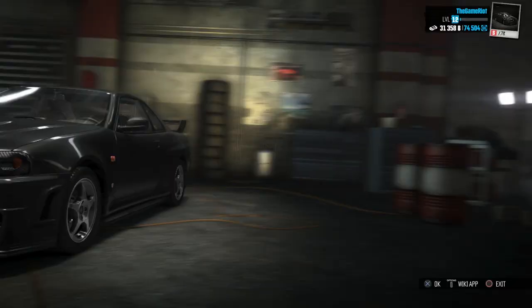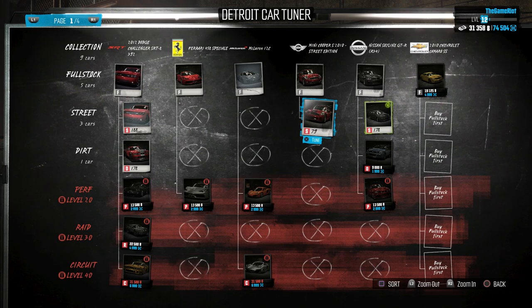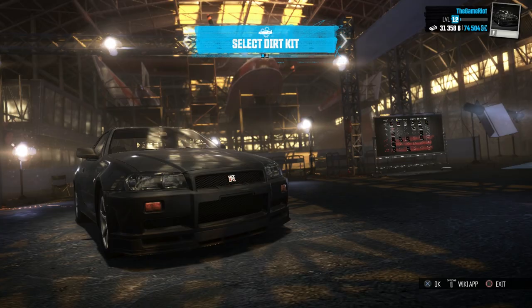We've also got a Mini there as well. It's literally just street, which is a bit odd. The next one — that one's street, sorry I got confused. Right, fast travel — I'm so excited, I want to drive this car so badly. Let's go with level 10 again.